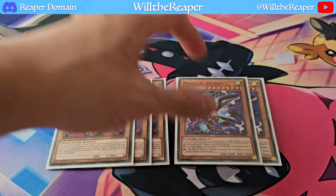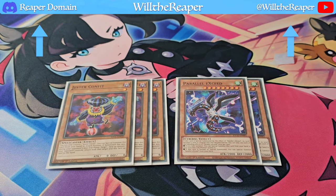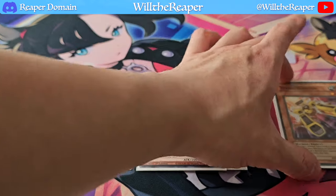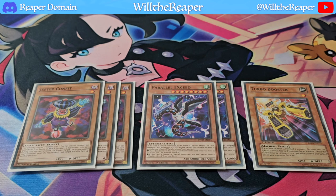We have two copies of Parallel Exceed — I considered a third but don't think it's necessary, since drawing into one is enough to make a lot of great plays. I'm also playing one copy of Turbo Booster, a really interesting card — it's a machine, it's level one, and it can special summon itself pretty much for free as long as you normal summon this turn. These are mainly the extenders that help you go for link plays beyond just the link one.